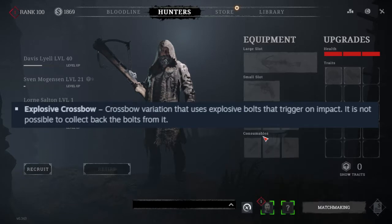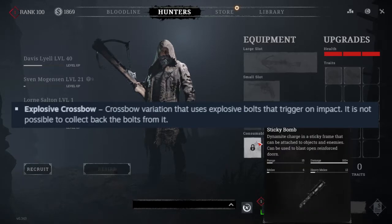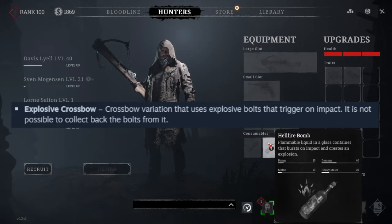The Explosive Crossbow is a crossbow variation that uses explosive bolts that trigger on impact. It is not possible to collect back the bolts from it, like the poison handbow — the exact same aspect with how the bolts actually work.